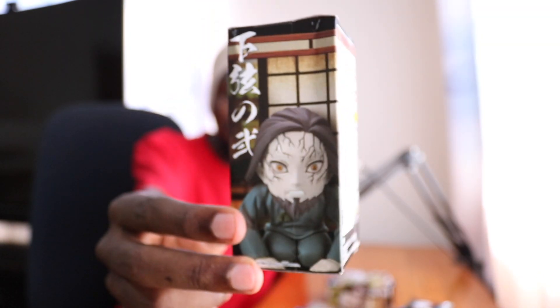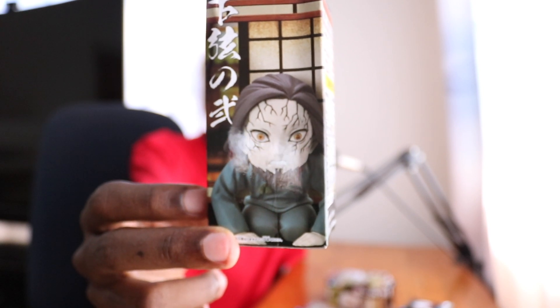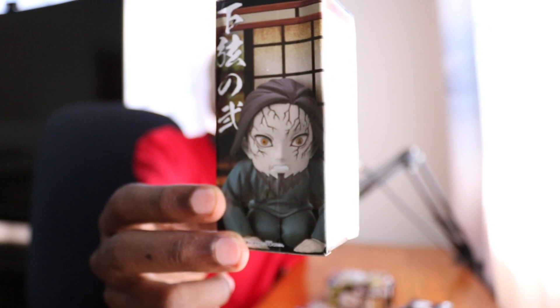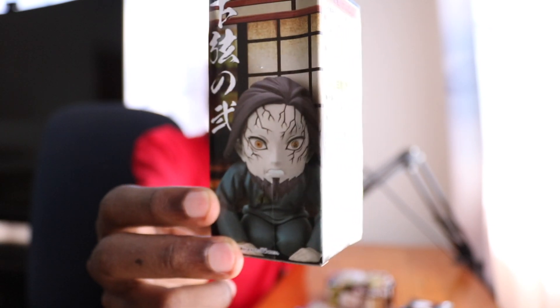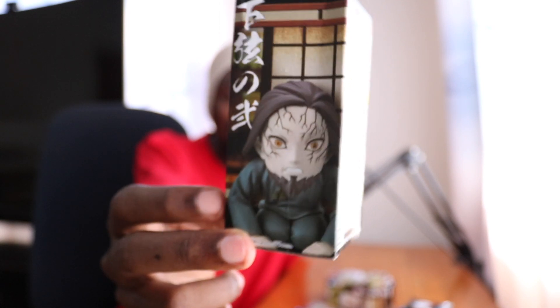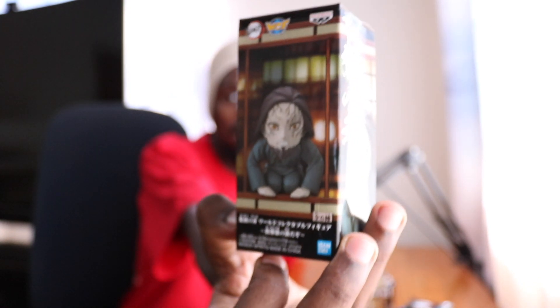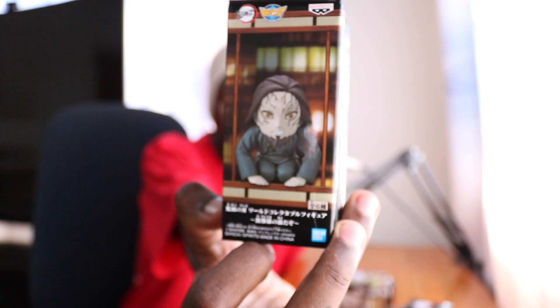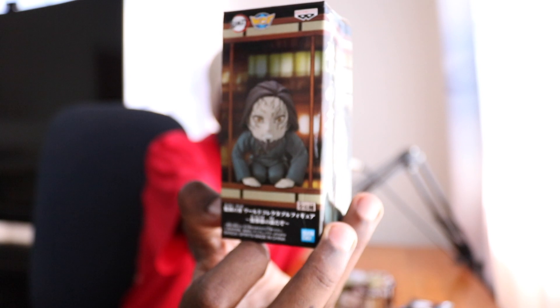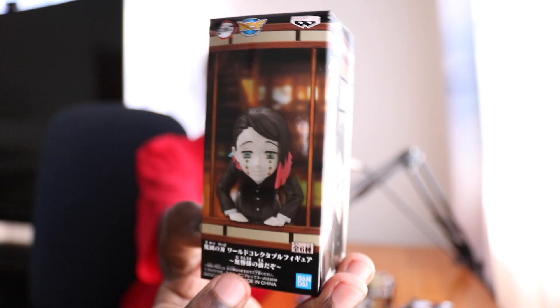Next up we have the lower rank 2 demon Rukoro, looking absolutely incredible. These lower rank demons — apart from Enmu and Rui — were taken out so quickly we didn't even get a chance to spend any time with them. Muzan does not tolerate failure. Then next up we have our boy from the Mugen Train arc, Enmu, looking absolutely incredible.